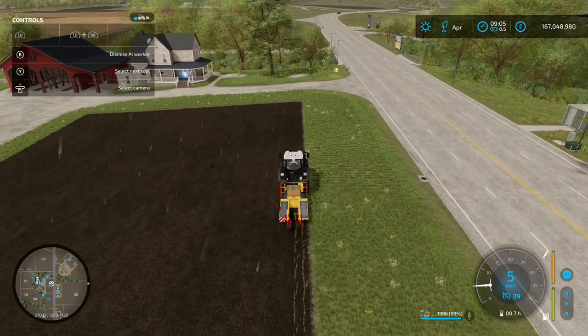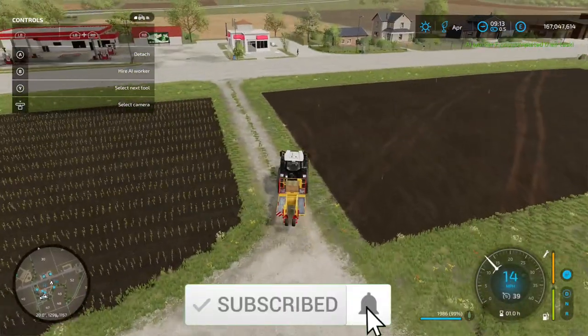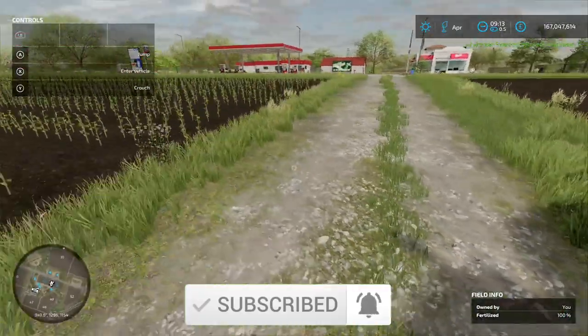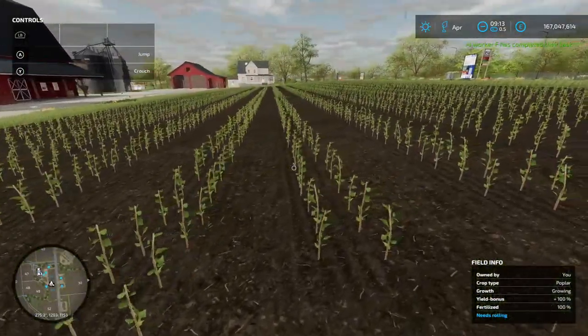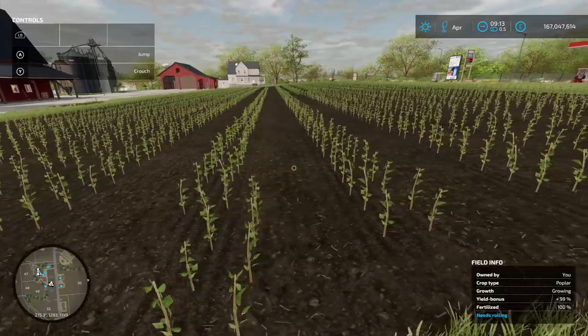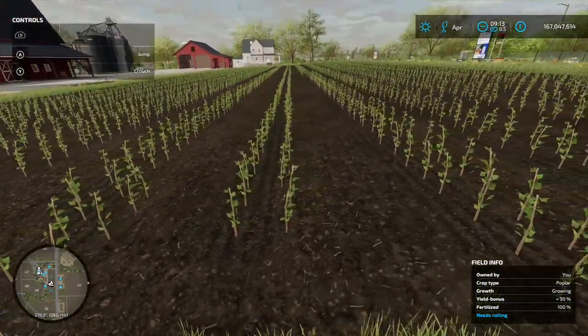We'll fast forward and get the whole field done. Right, so that's the whole field planted. If we jump out, you can see that because the worker did it, they're nicely spaced and all in a row — well, apart from a little bit offline — but as you can tell, it's all nicely spaced out, which is going to give you a big hand when it comes to harvesting.